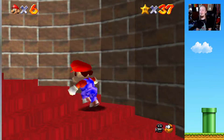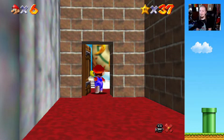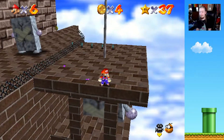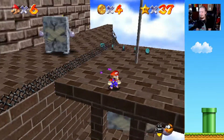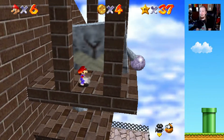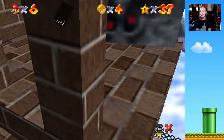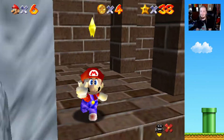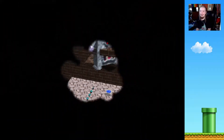Anyways, off to Thwomp's Fortress we go, because we have a star to collect — the one right next to the Thwomp King. Let's just see if we can go down here — and beautiful, we can! We're just gonna get this one. Perfect, that's all I wanted to do.